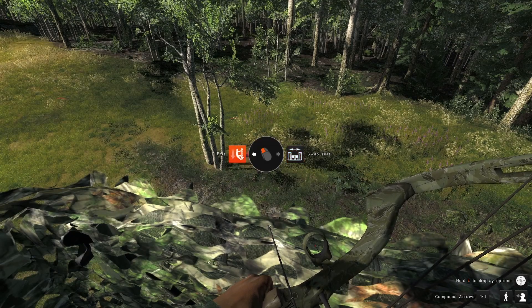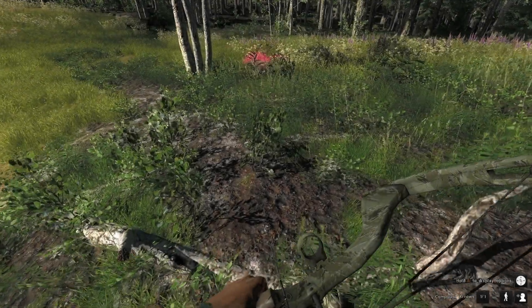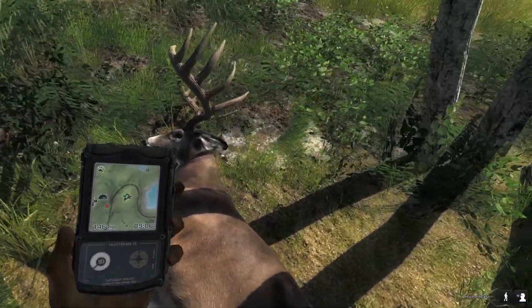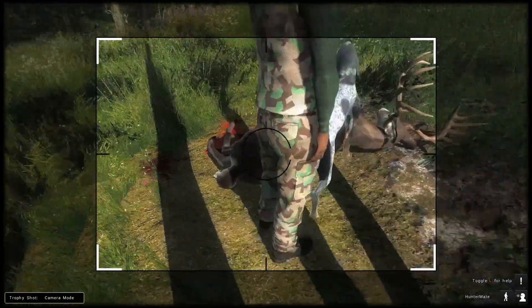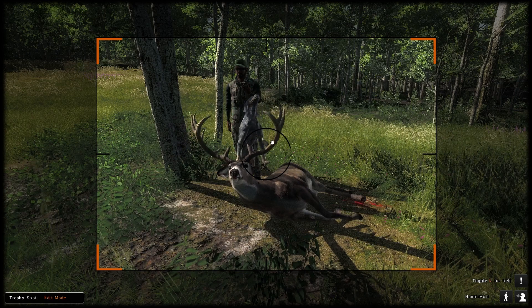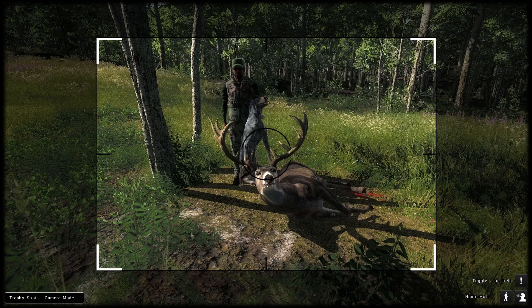Good day guys, welcome back to the channel. There's a white-tailed deer — let's go check it out. They do look beautiful in this game; they're one of my favorite deer. One-eighty-two, very nice. Gonna have to take a trophy shot of this. Let me just angle everything up and get this done — there we go, looks like a nice happy snap.